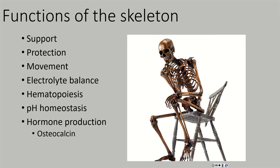Next, protection — probably one of the more obvious ones. Going way back to one of the first things we talked about in Chapter 1, Atlas A: bones are there to protect our organs. Our skull protects our brain. Our rib cage protects our lungs and our heart. Our pelvis partially protects our gonads and part of our intestines. Bones really are there to provide a pretty good degree of protection.